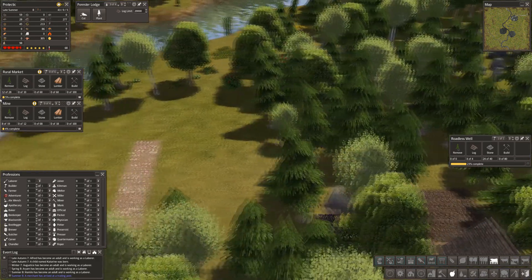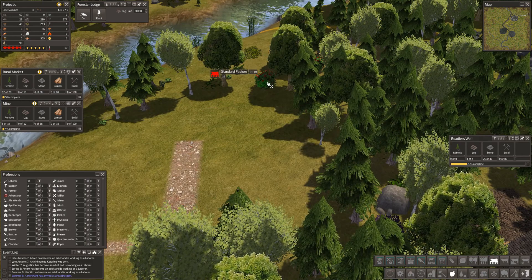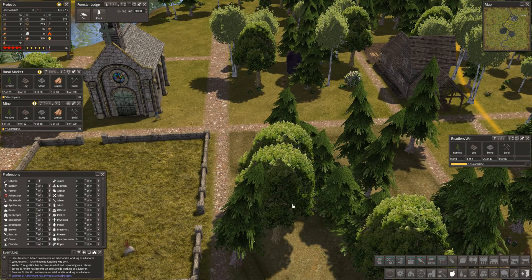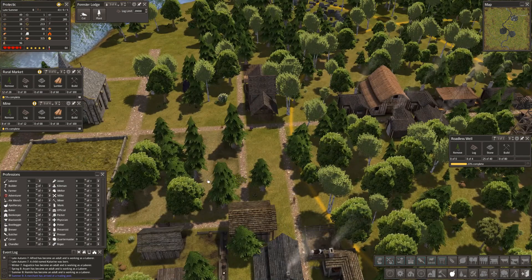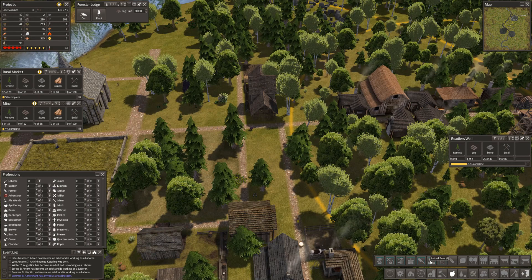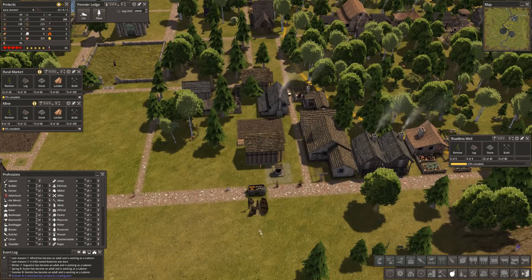Oh look at this beautiful bush guys, I want that — can I collect that? A merchant has arrived — no, that's not another one, it's the same one. So if we are looking for that, that's going to be the market there, isn't it? Actually let's have a quick look at what we've got.